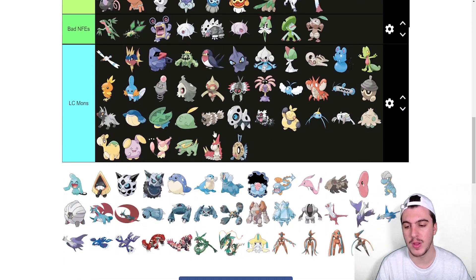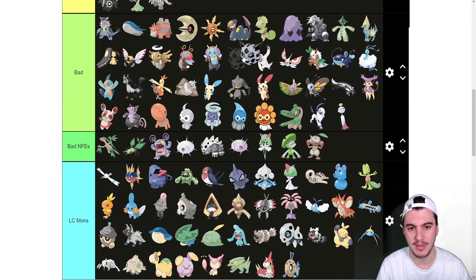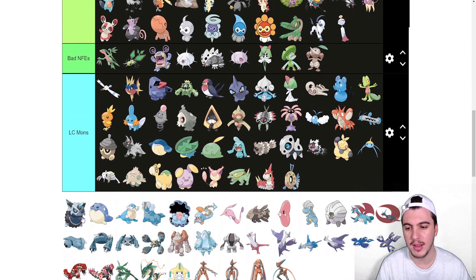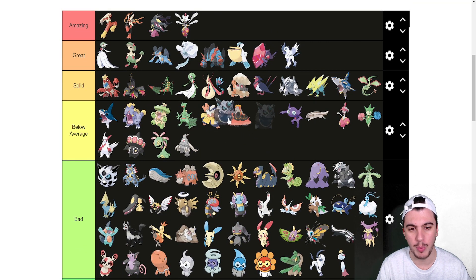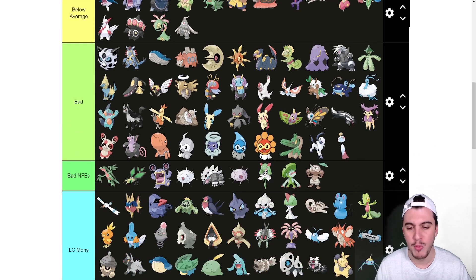Snorunt goes into LC. Glalie gets Spikes so it goes near the top of bad. Mega Glalie goes into below average — Refrigerate is a great ability, with Double-Edge, Body Slam, Crunch, Earthquake, Spikes, and Explosion all being nice. But its stats aren't good enough: base 80 all around boosted to 120 in Attack, Special Attack, and Speed as a Mega, with pure Ice typing which is terrible defensively.